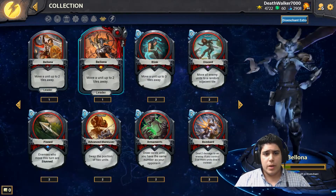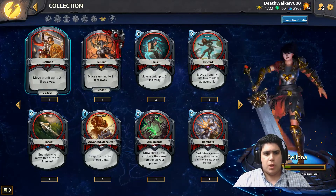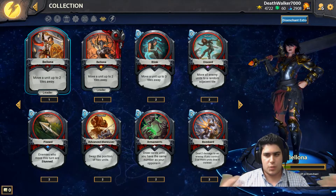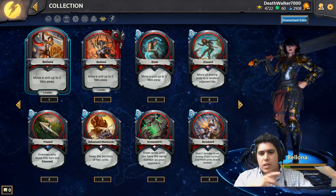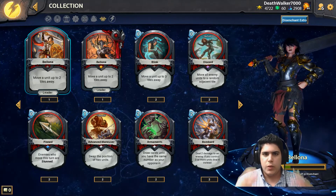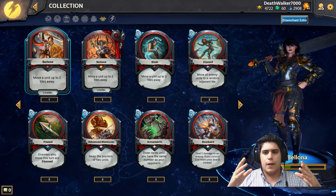Then we have Roman, whose leader is Bellona. Her leader ability is to move a unit up to two tiles away — essentially blinking units around the battlefield. The Roman Pantheon really revolves around positioning. They like formation — like Romans going to war. There are a lot of cards dedicated to moving enemies around the battlefield.